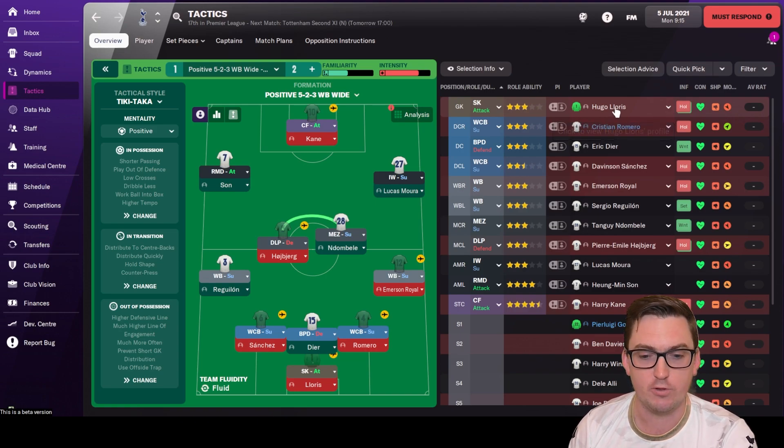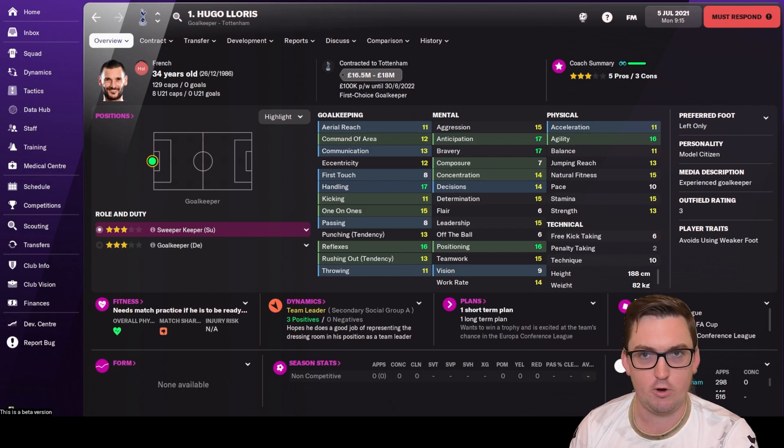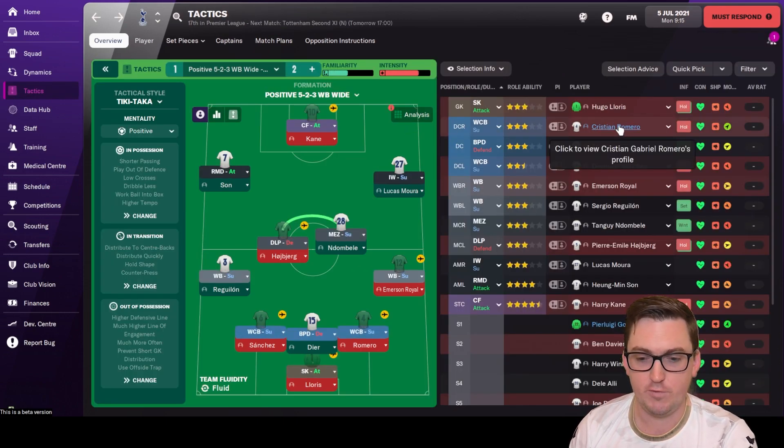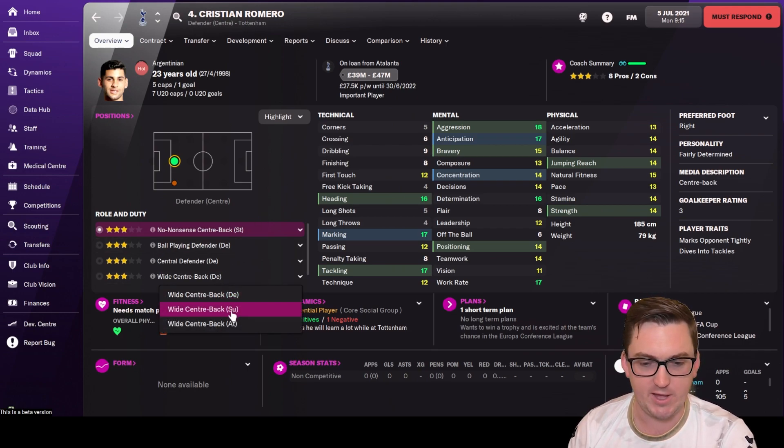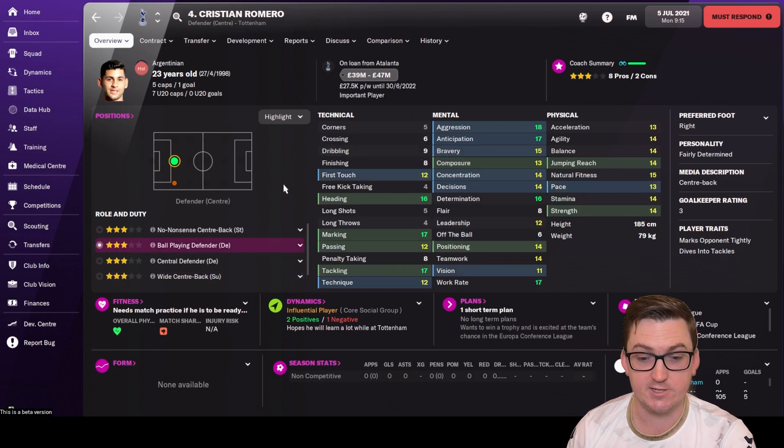Running through the squad: in goal Hugo Lloris — very good goalkeeper, getting on a bit so he might start declining, but a good first choice. For center backs, first off we have on loan Christian Romero from Atalanta — a very decent defender. If we put him on a wide center back role on support, his crossing and dribbling aren't great, so we might actually put him as a ball-playing defender on the left to get things going with Son out there.